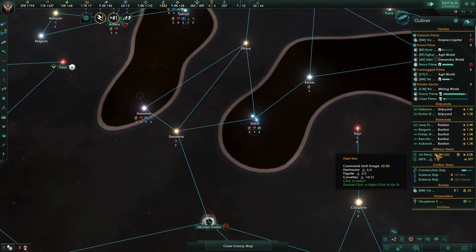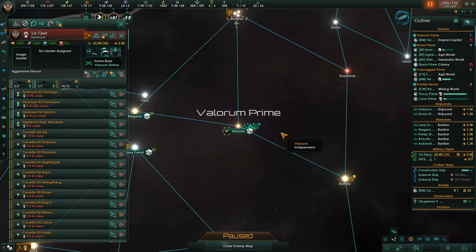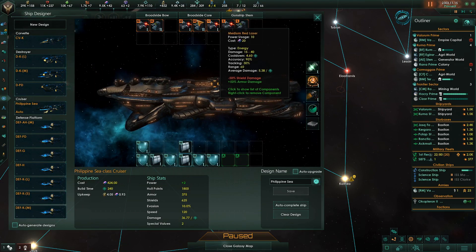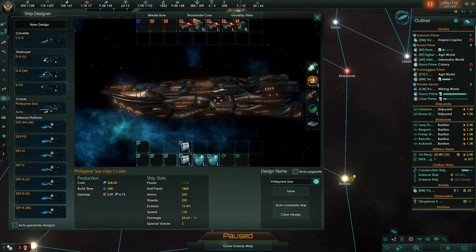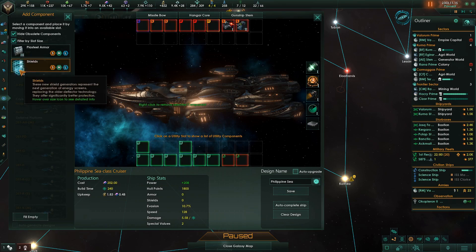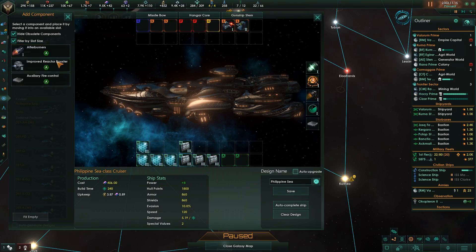What do we have for fleets? We have pathetic fleets. We have to fix some fleet stuff — we have a cruiser now. Let's get that going, do the first cruiser first. This is what I like to do for the first cruiser.